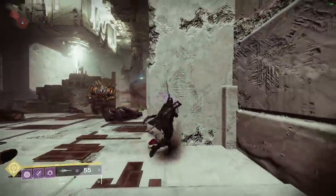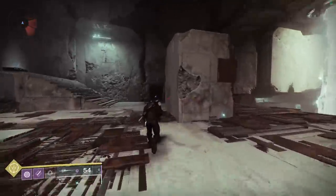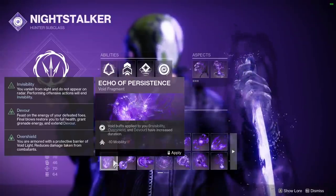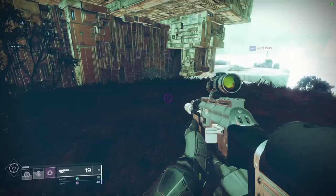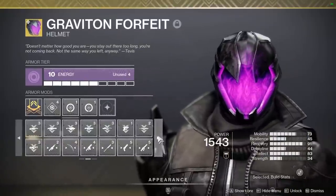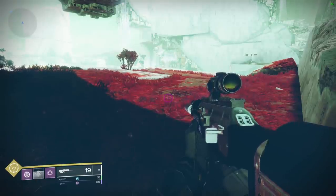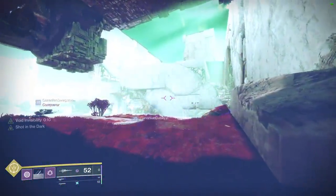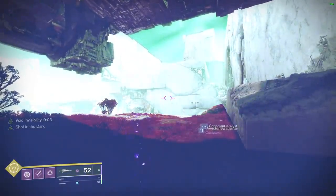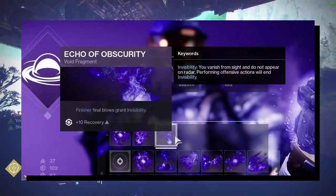Fun facts about the Heart Shadow: going invisible for any reason at all will trigger the exotic perk Shot in the Dark — it doesn't have to be a heavy attack from the sword. Meaning if you're a hunter and you dodge and go invisible, you've activated Shot in the Dark. The Echo of Persistence Void 3.0 fragment also pairs with Heart Shadow. Normally your camo duration with the sword is a flat 7 seconds, but with Echo you can take that up to 9 seconds. The Graviton Forfeit Hunter Helm can also take the sword camo duration to 9 seconds, and Graviton Forfeit and Echo of Persistence together will take you all the way up to 11 seconds of camo. While technically any class in D2 can now go invis thanks to Void 3.0, hunters can take the most advantage of Heart Shadow, since Titans and Warlocks need to use Echo of Obscurity to go invis, and hunters do not.